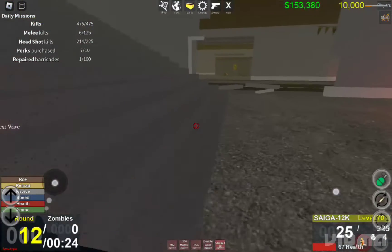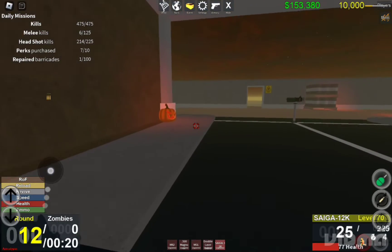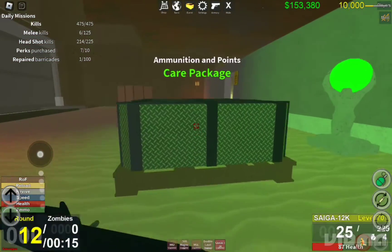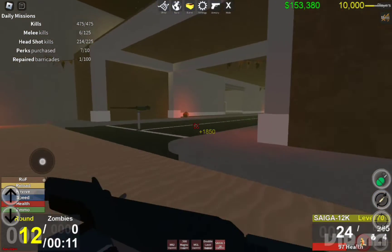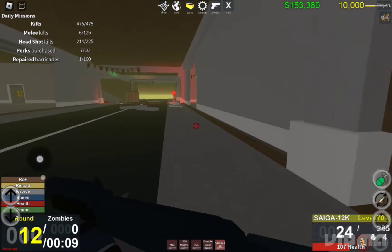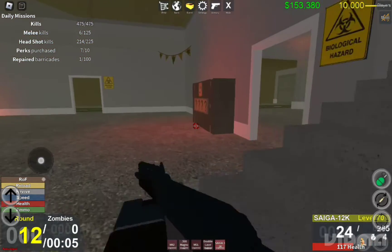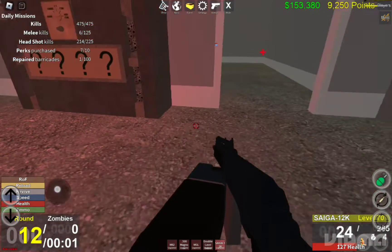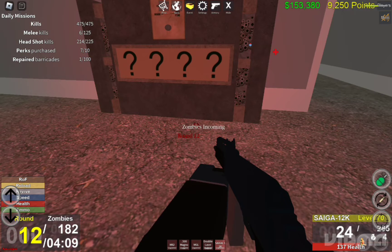Do you need another ammo box? I mean, medical. It would be kind of easier to place it somewhere close to the mystery machine because I'm spamming that thing trying to get a medical box. I'll use that as my third weapon slot while I switch to the army.